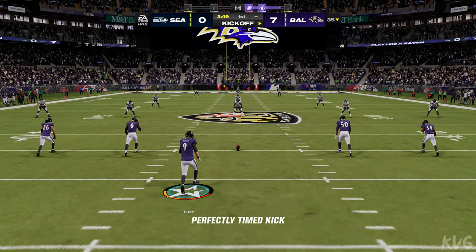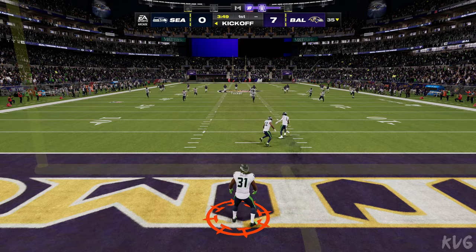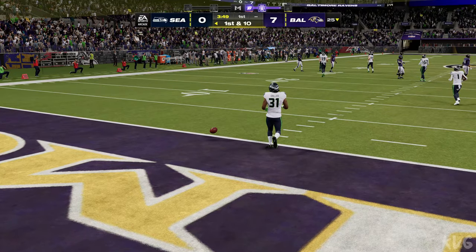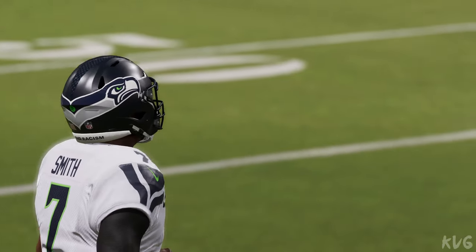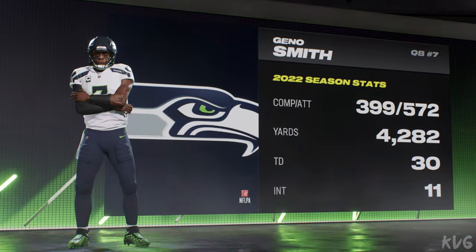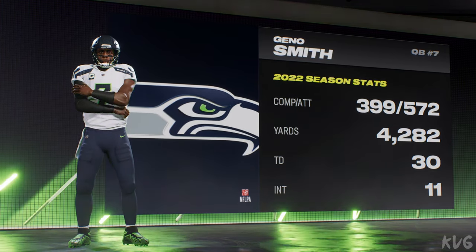After the kick return TD, here's yet another kickoff. We will not see an attempt to match that return touchdown — it's a touchback, bringing it out to the 25. The Seahawks are ready to take over on offense, and it is a first-time Pro Bowler who leads them out, now in his 11th year: Geno Smith.